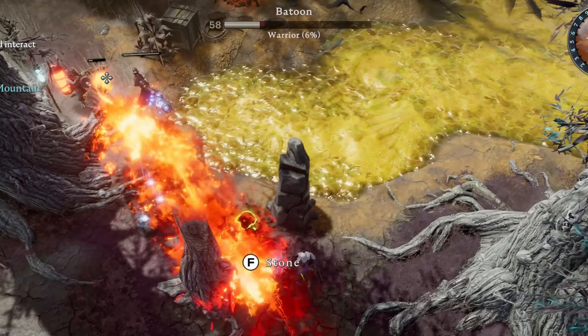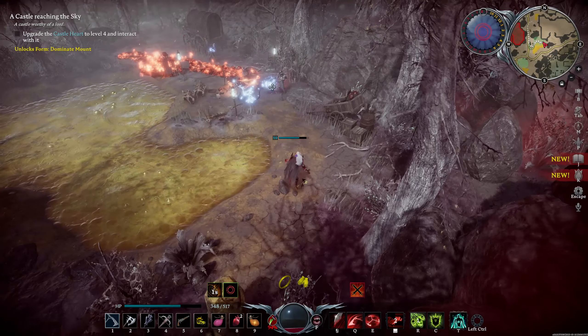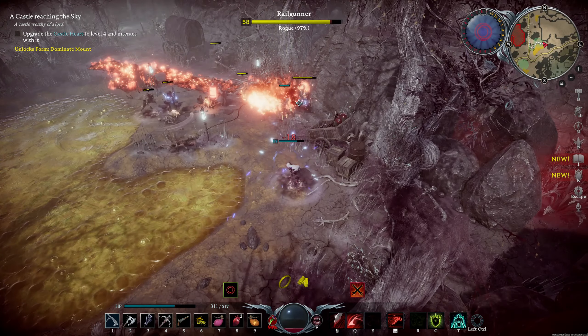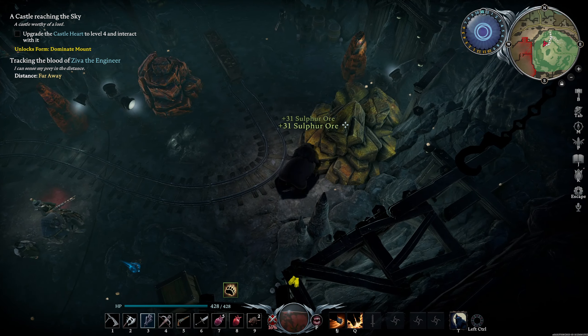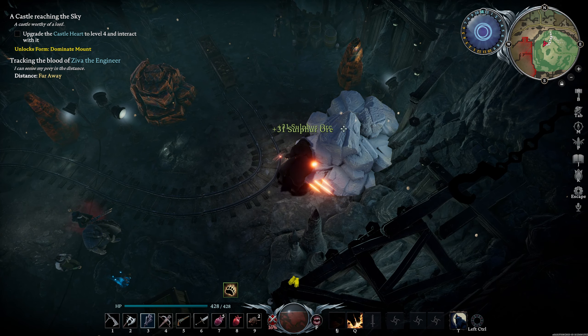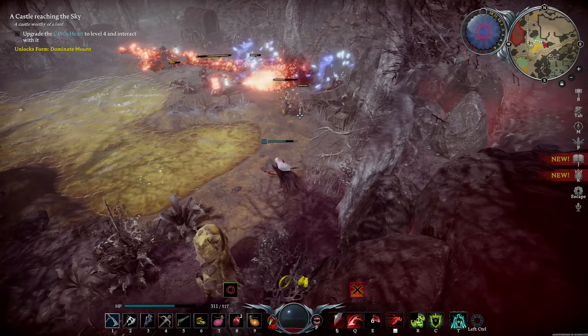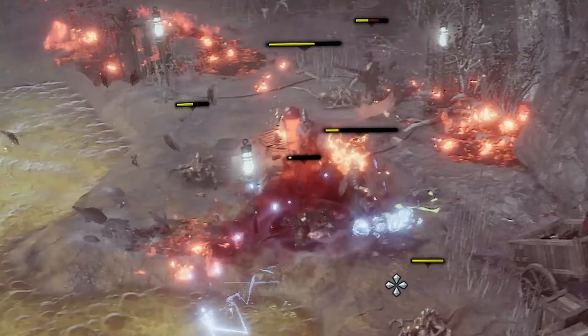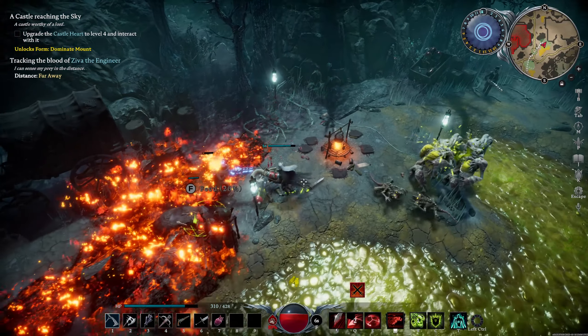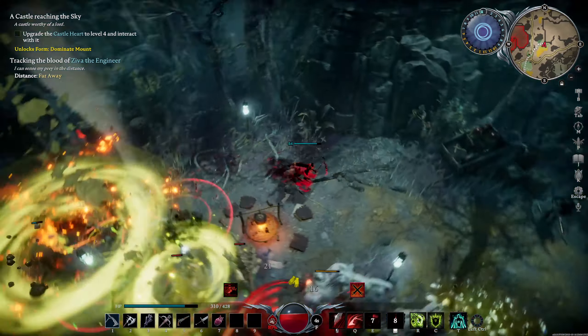First up, we have the stunning new zone called Gloomrod. Prepare to embark on a thrilling adventure through polluted valleys, lightning-scorched highlands and a massive transcendent mine filled with valuable copper and sulfur deposits. Almost each point of interest in Gloomrod is a battleground between scientists and mutants.